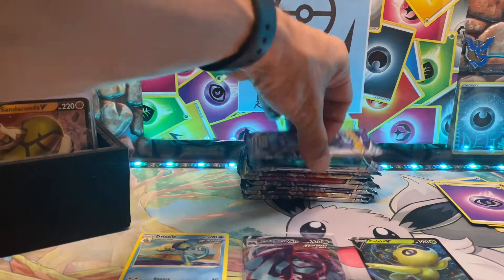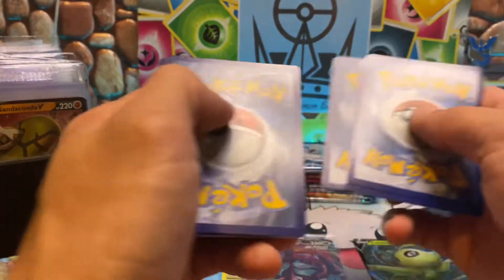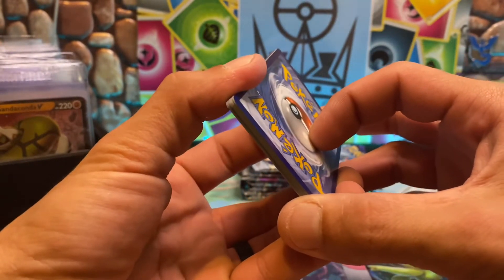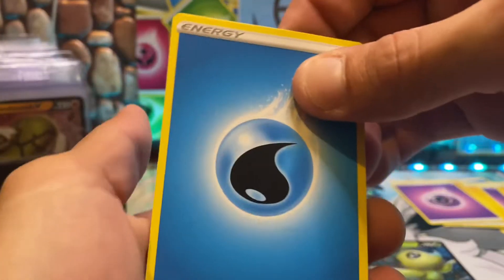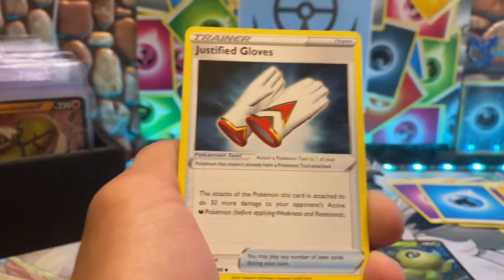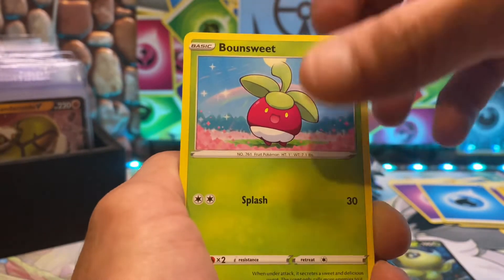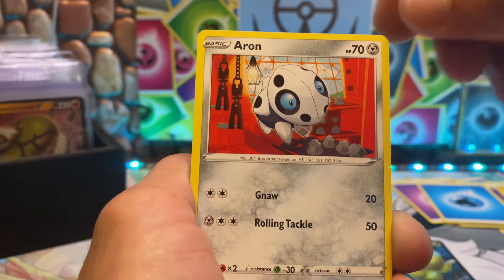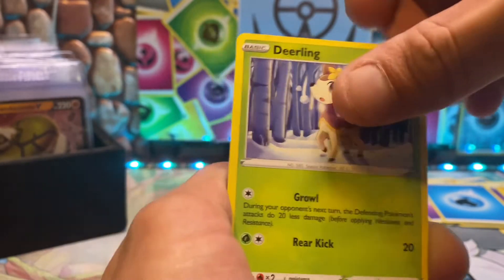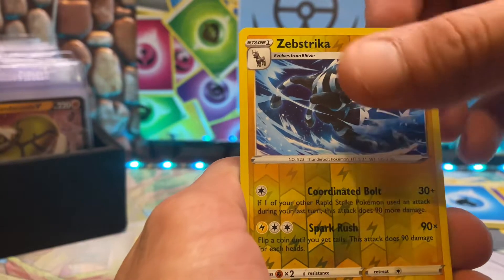We've got one, two, three, four, five holos, a V, and a VMAX. I think we are due for some sort of full art or even a rainbow. Energies we haven't seen — fighting, water. Curlia, the Crushing Gloves — there should be another pair of gloves. A little Aron, that's metal. And the Zebstrika, which is a rare — nice!